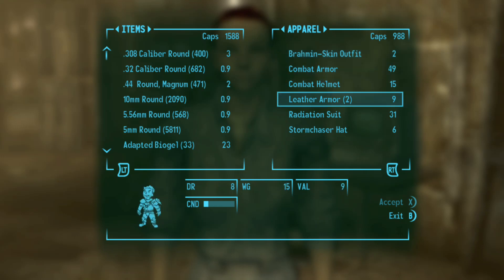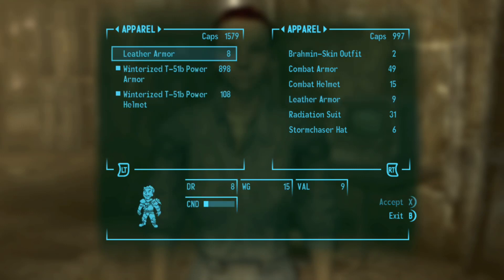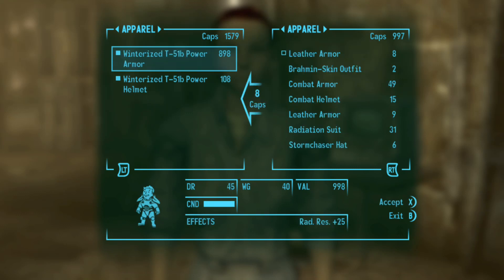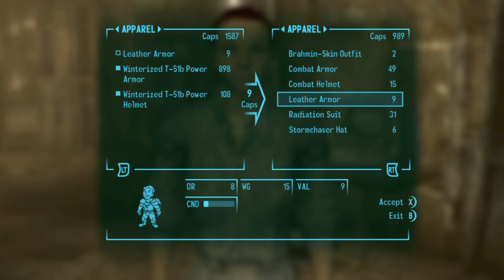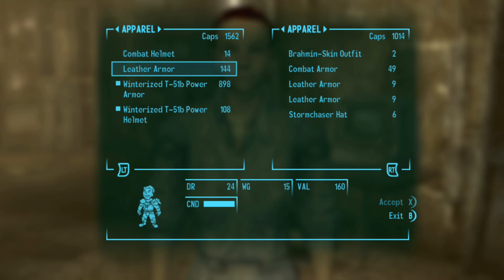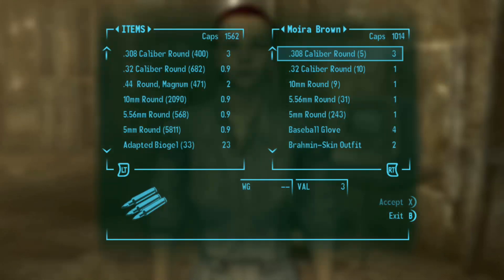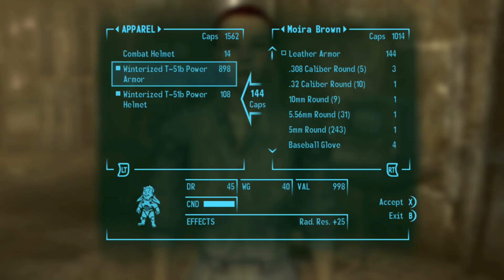Basically how this glitch works: you buy the item, press X, go back, press A to sell, then press X back. You do it again until it changes the price. You buy back and forth until it changes the price in your inventory to 144 — or whatever your skill level is set to; it doesn't matter what level it is.